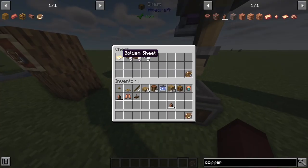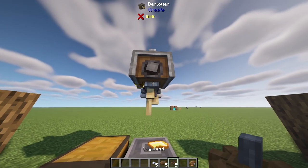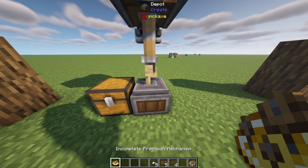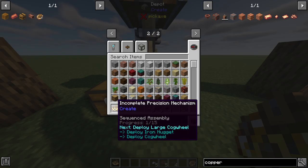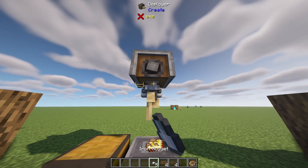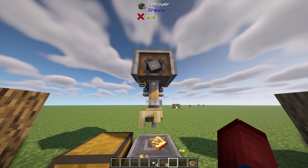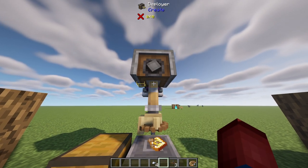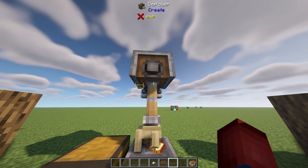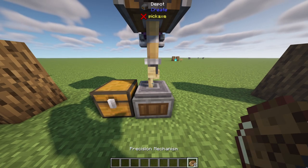Let's show this in an example because it's a little complicated. We place our golden sheet on a depot, then place a cogwheel into our deployer. If we pick this up right now, we have an incomplete precision mechanism — we've only done step one. It says next deploy the large cogwheel. So we deploy the large cogwheel, pick it back up, then deploy our iron nugget. We have to repeat this process all the way until finished — let me fast forward for that. And there we go — we got a precision mechanism.